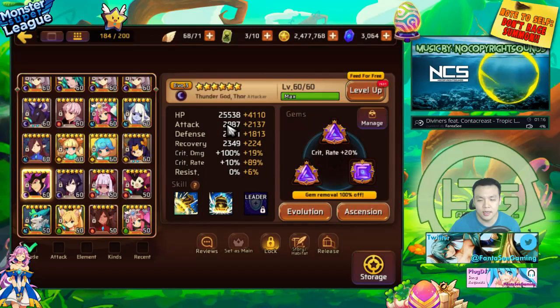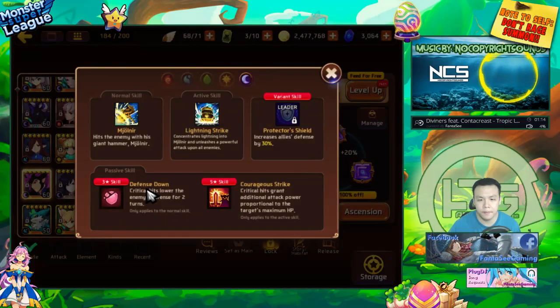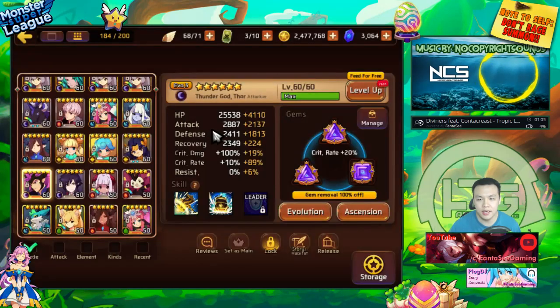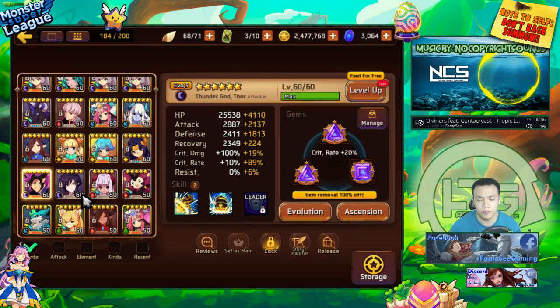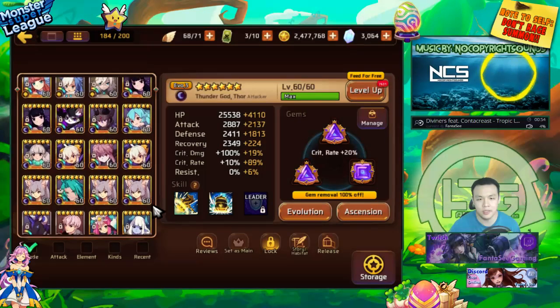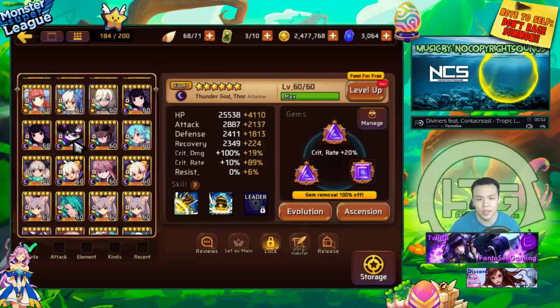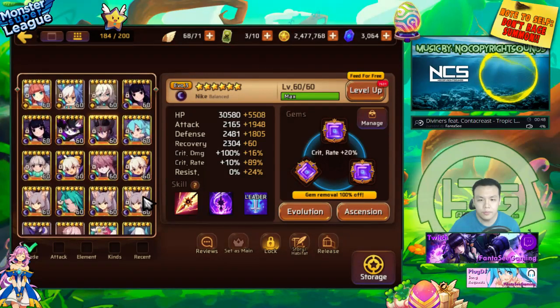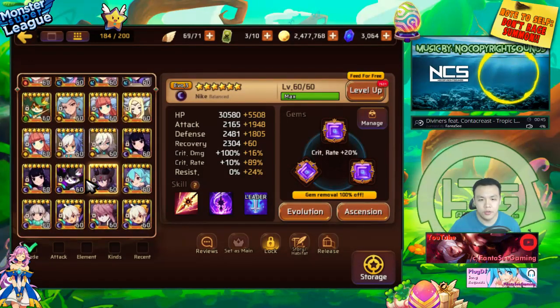Dark Thor has courageous strike, which doesn't do too much damage to the dragon but does do slightly more. He has the highest attack out of all the 100% defense down on first skill monsters - he has the highest base attack. He's also dark, and being dark is actually pretty important because the Dragons B10 boss is light, so you get more damage if you are using a dark unit against him.